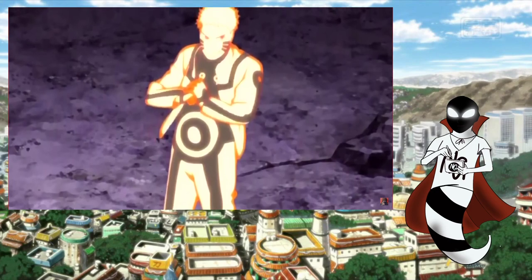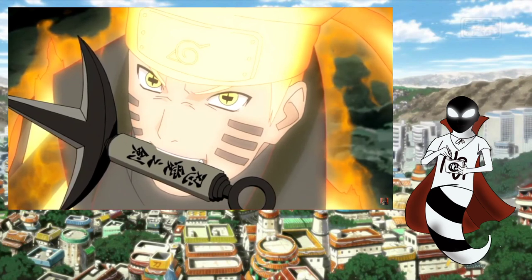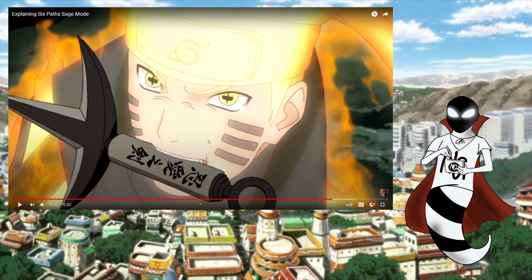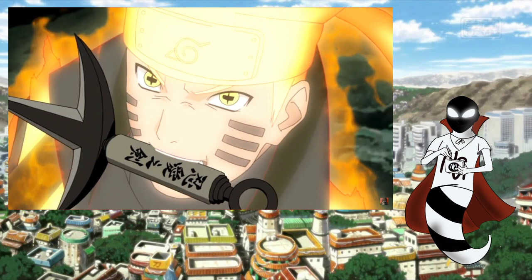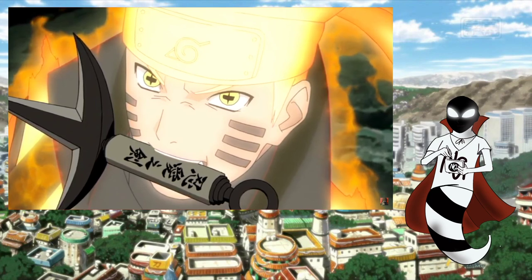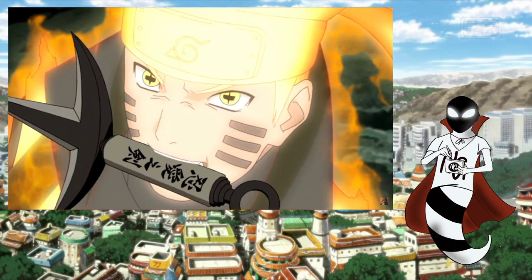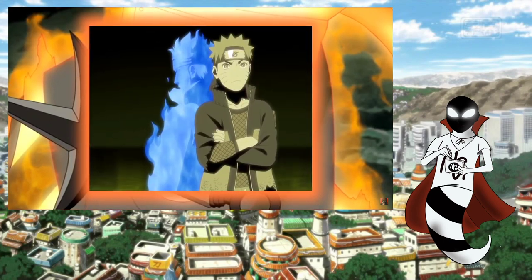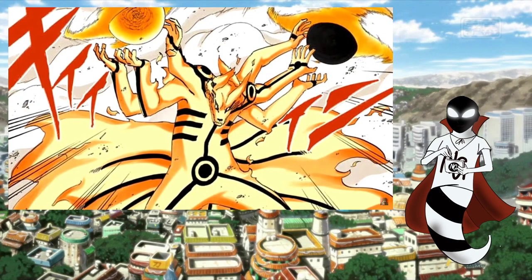When Naruto first gains access to Six Paths Sage Mode, its interactions with his Nine-Tails Chakra Mode are the most direct. The chakra cloak doesn't cover every part of his body, and his eyes are yellow when they're supposed to be orange — so it seems like the anime made some changes that caused a lot of people to be confused about Six Paths Sage Mode. There are a few more subtle changes in appearance, like the fact that his chakra cloak manifests horns similar to those on Madara's headband and those coming out of Kaguya's forehead. It just seems like the point of this transformation was to make Naruto look like an ethereal version of Ashura, and there are a whole lot of Naruto-Ashura parallels — with the use of Shadow Clones, he even uses his Kurama avatar to create a battle avatar similar to the one Ashura used against Indra.